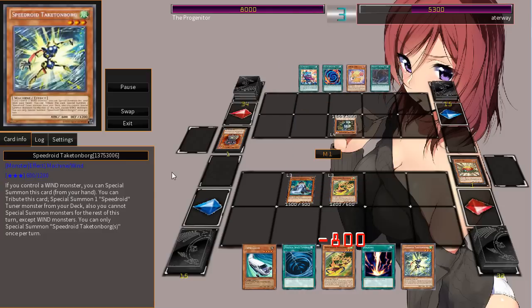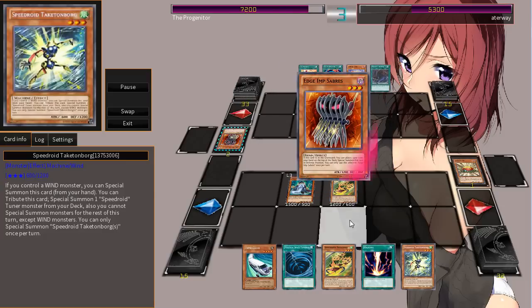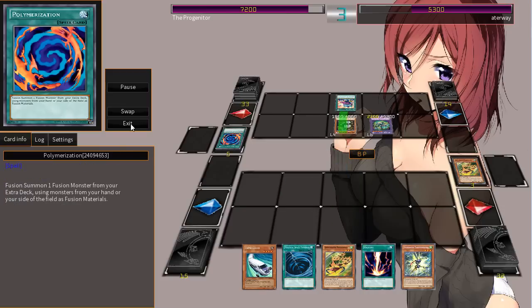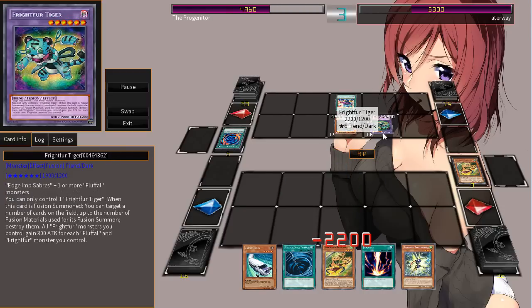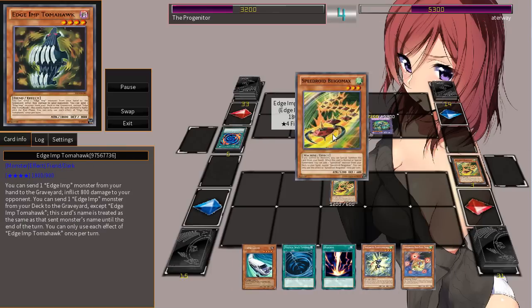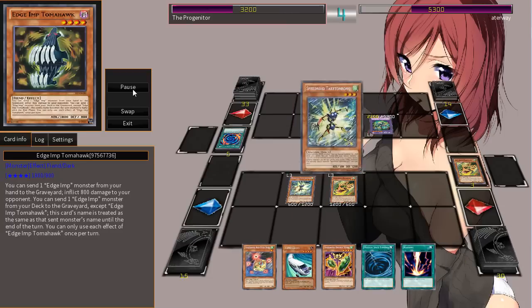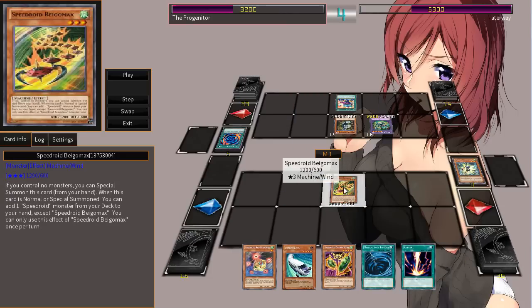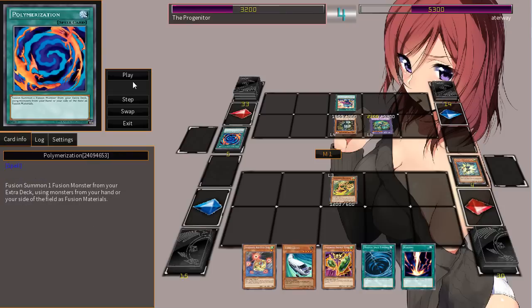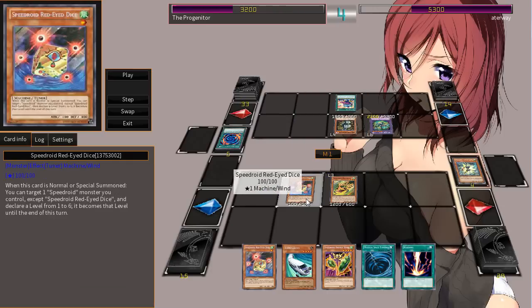Those are the primary cards that you actually want. And of course you're going to be able to search out any of the Speedroid monsters, so that's really good. Now, the Fluffle player over here makes Briteful Tiger, but we're not really interested in checking out Fluffles yet because for the most part they're just too mediocre. They're getting more support in the future, but we'll have to see if it's actually viable. Anyways, he's going to go ahead and summon the Beagle Max because he doesn't control a monster. Then if you control a wind monster, you can special summon this card from your hand, and then you can tribute it to special summon a Speedroid tuner from his deck.